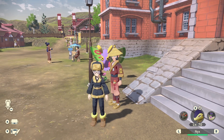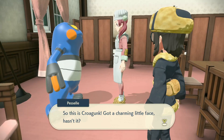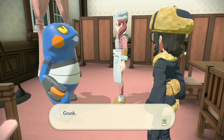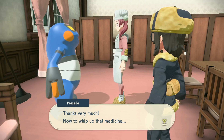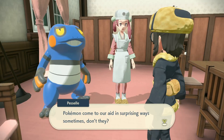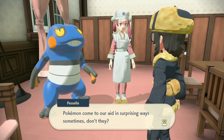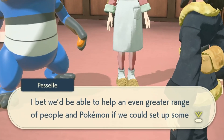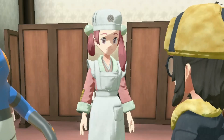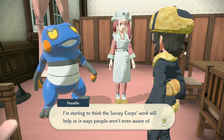Next I bring the nurse her Croagunk. She says: 'Got a charming little face hasn't it - I need a smidgen of your poison please.' Croagunk kind of reminds me of Sans from Undertale - it's the smile! She whips up the medicine and says: 'This ought to be super effective.' The nurse talks about someday setting up an aid facility where Pokémon work side by side with people - basically the first Pokémon Center!